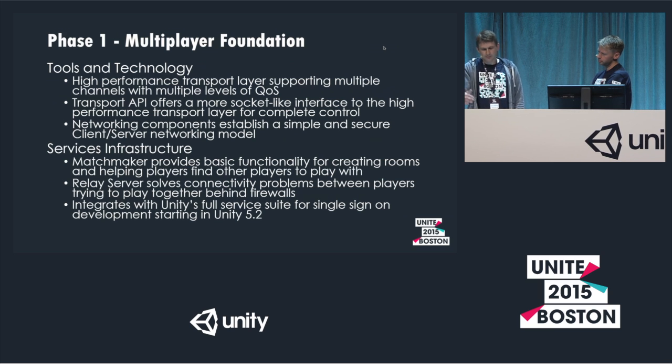The transport layer has multiple channels with multiple levels of quality of service — unreliable, reliable, fragmented. You can set up multiple connections with the transport layer. You can have clients connect to multiple servers — dedicated servers for chat, for game data, for whatever you need. You can do basically anything you want.